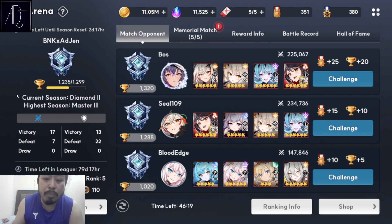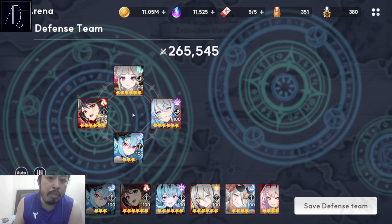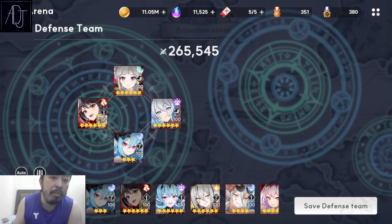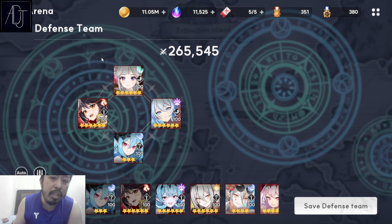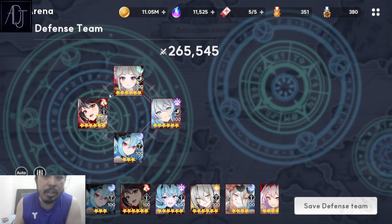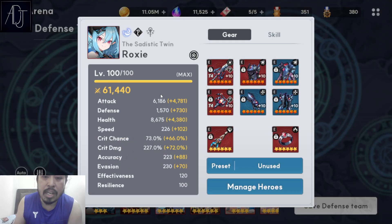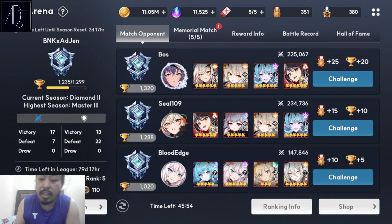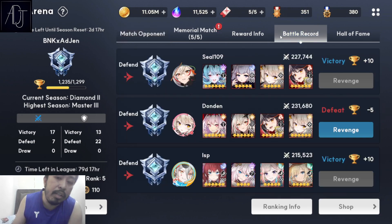The only problems with this team: one, if you get outsped by the enemy — especially if the enemy outspeeds your Demi-Blada, it's over, because a lot of your characters are very squishy. Two, if the enemy has a Cannon, because enemy Cannon will target Roxy since she has the highest attack, and Roxy will just get one-shotted.